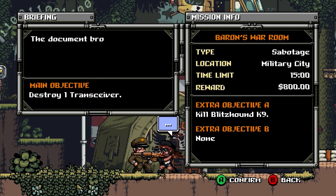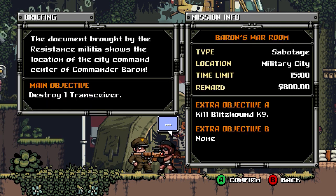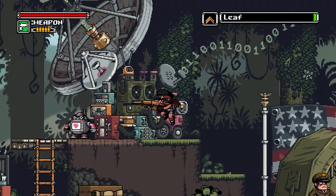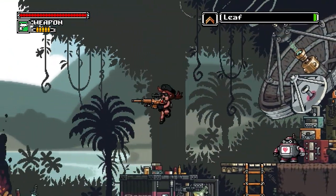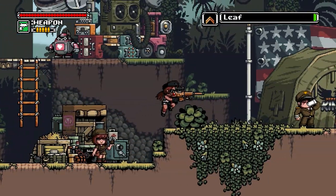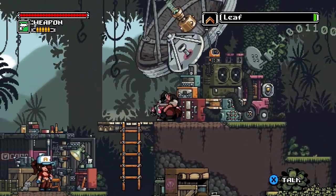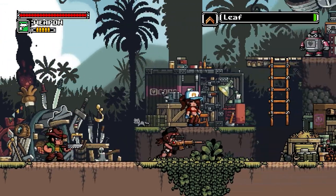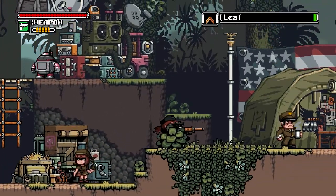Barron's War Room — destroy one transistor. Documents brought by the resistance militia show the location of the city command center of Commander Barron. We get an extra objective of killing the Blitzhound K9, whatever that is. I think that's good enough for right now. I'll see about getting a new gun and showing off every part to kind of fill out things. I don't really know how long this series is going to go — I think I've heard there's a fourth tier of missions. Until next time everyone, I am the Depressed Dior and this was Mercenary Kings. Hopefully you guys enjoyed it and I'll see you guys later.